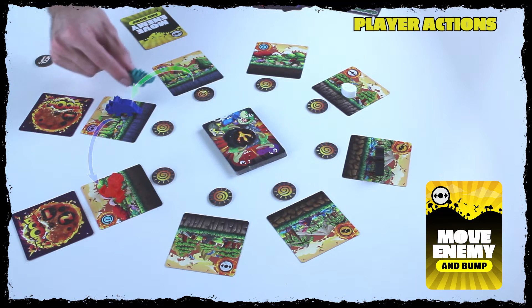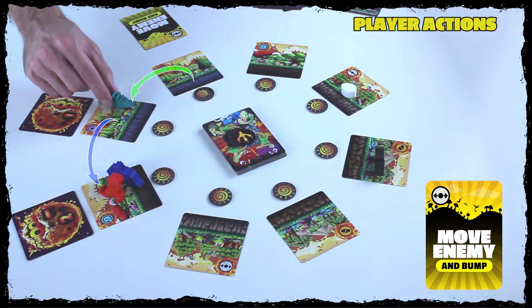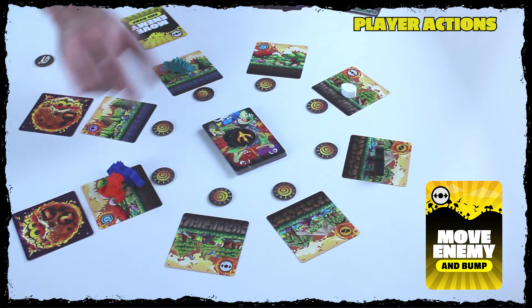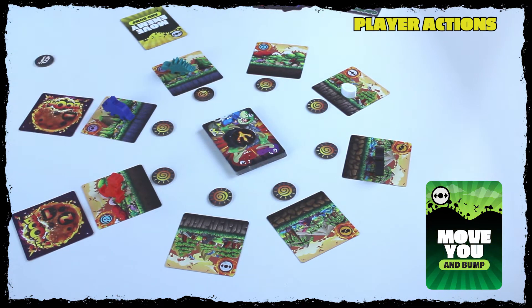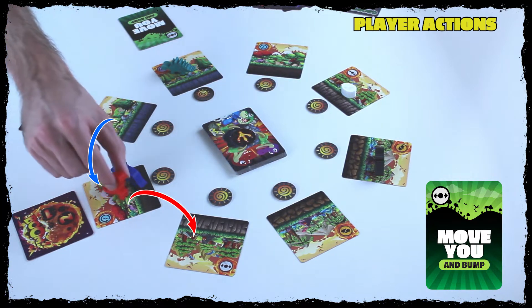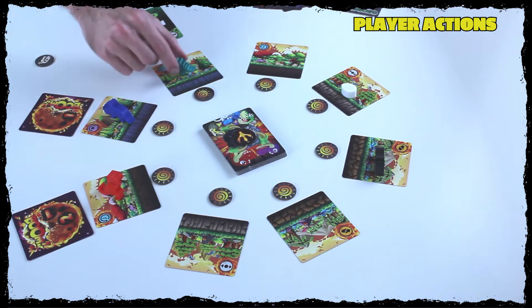Move Enemy and Bump: if Bump is a keyword you pick, you take the action Move Enemy, but then it allows you to bump any other players that are on that tile. You bump all the players on that tile, but chain bumps do not happen. The last card is Move You and Bump, which works the same way — except instead of picking up an enemy and bumping, you move yourself and bump.